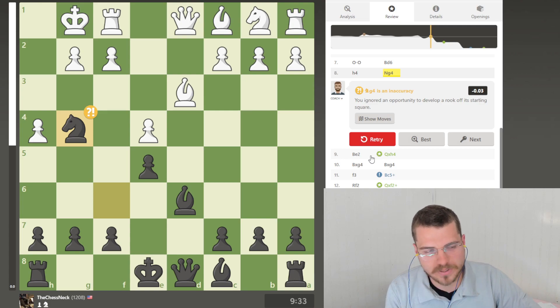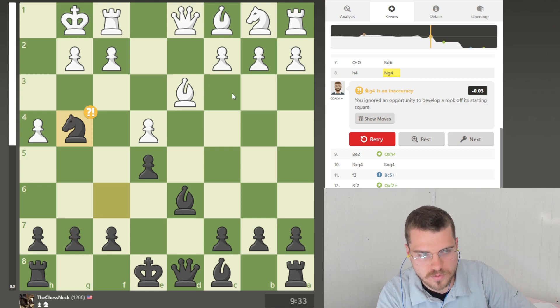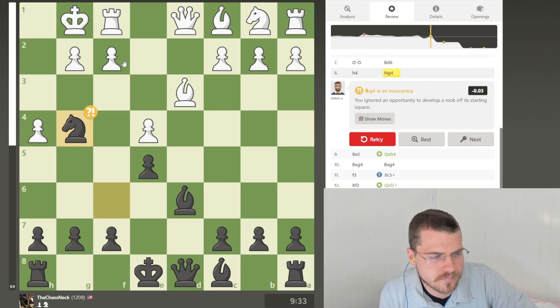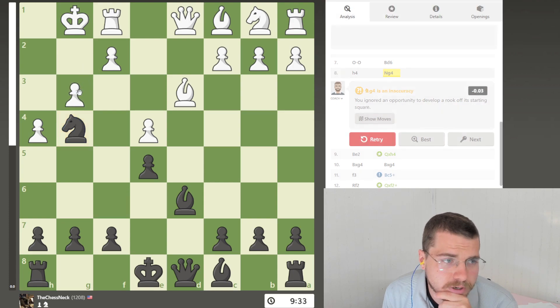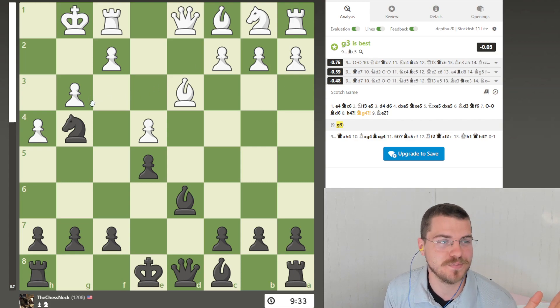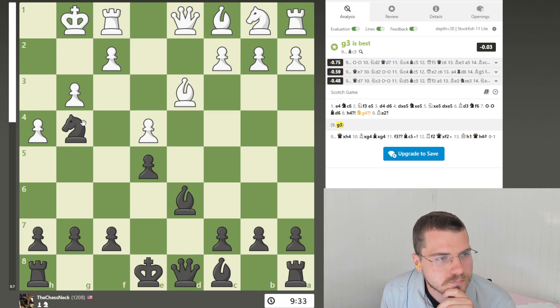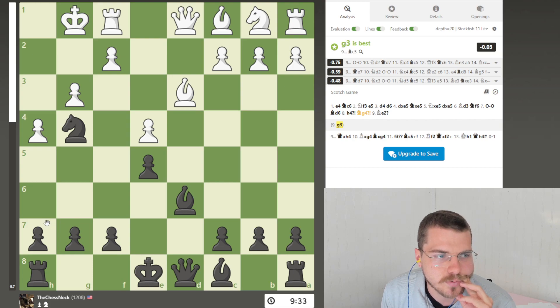Looking back it definitely is inaccurate because there's a couple things he could do other than the bishop. Probably it might have been smarter to move there — yeah, it says that is best. I'm surprised I found the best move, usually I don't. I probably wasn't that prepared for that, I wasn't thinking too deep, it was just a quick rapid game. But if he had gone there it's a completely different game. I still feel like I probably could have just pushed some pawns to get this open. I think his big mistake was h4.